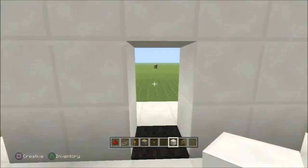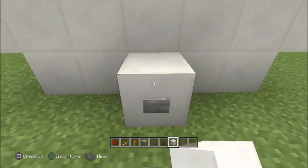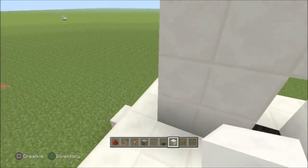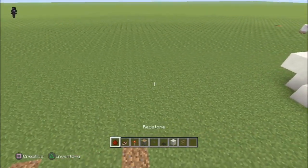So as you guys can see, I cannot walk through this door at all. Come down here, hit the button. And there you go, you're able to walk through it. So this is actually really simple. It's a cool little trick you can do to troll your friends.